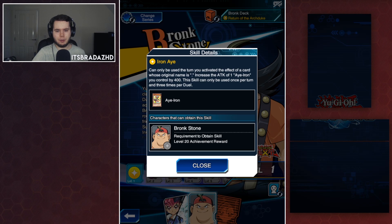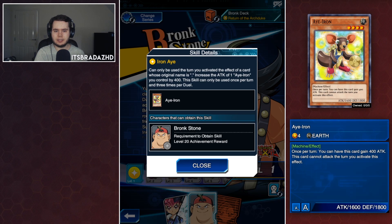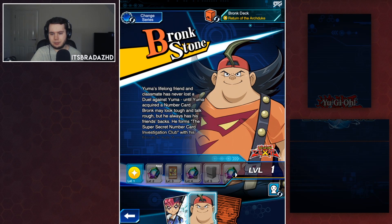Iron Eye can only be used the turn you activate the effect of a card whose original name is Iron — increase the attack of one Iron you control by 400. This skill can be used once per turn and three times per duel. I assume the idea is: if you use Iron's effect to gain 400, you also get another 400 on top, so if you activate Iron to gain 400 you gain another 400, making him 2400. Obviously can't attack, but it's okay — definitely not the best skills in the world, honestly pretty terrible.